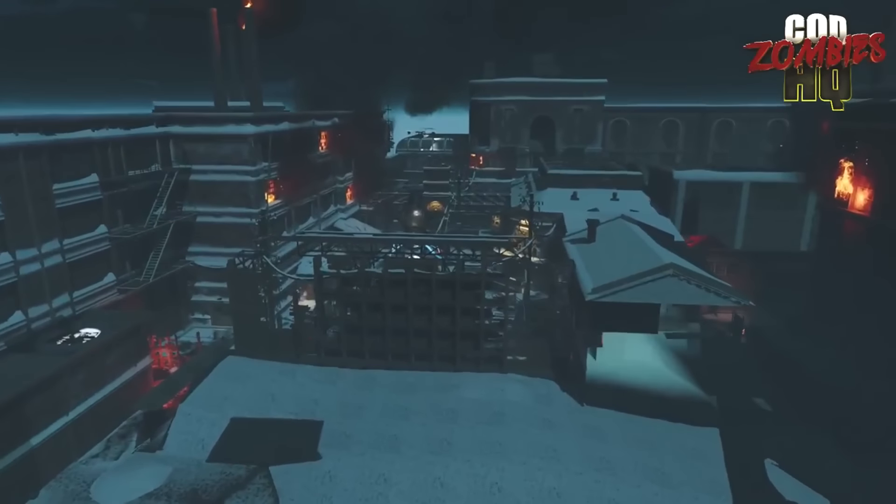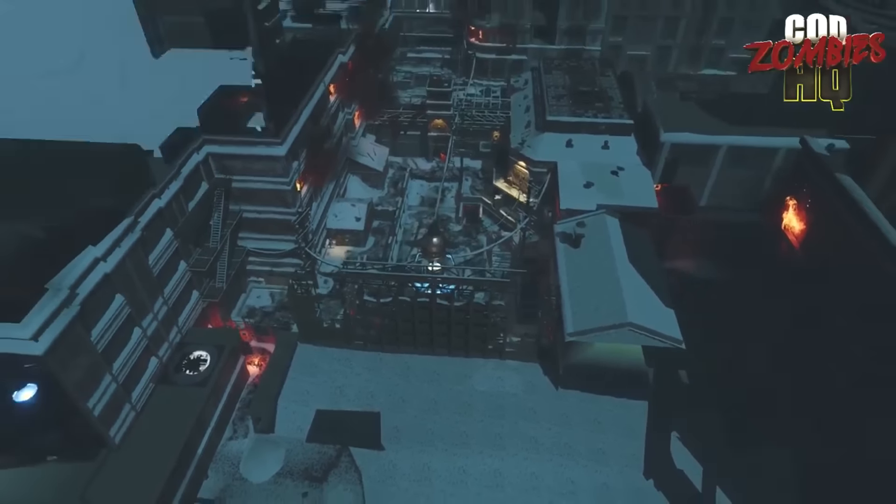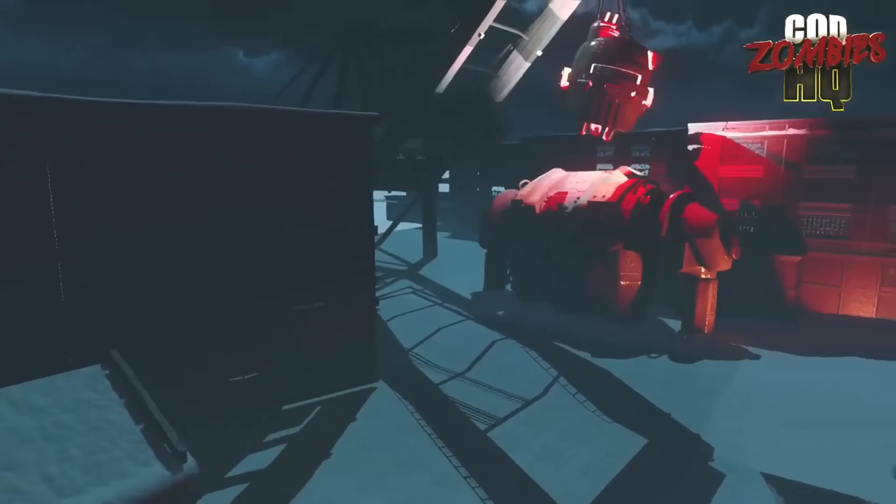This is the spawn right over here. Something you guys should know about no-clip: if I go too high, this will happen — everything gets whited out — so let's go back down and let the textures load once again. I'm going to get real close to it, and now we're good.